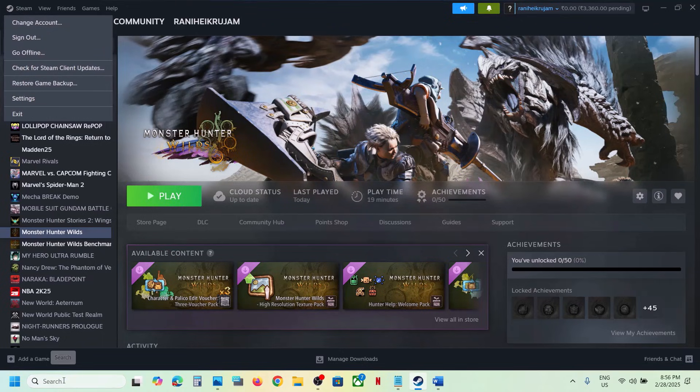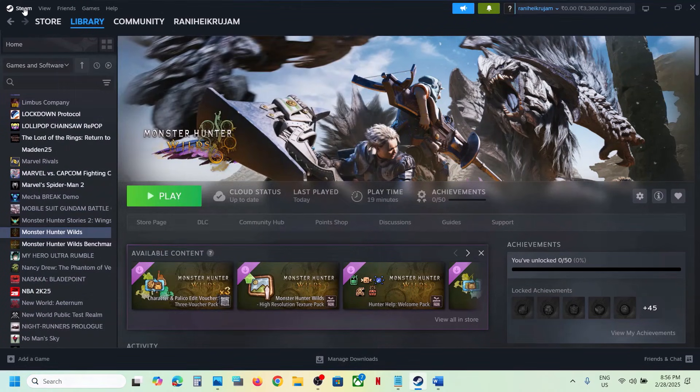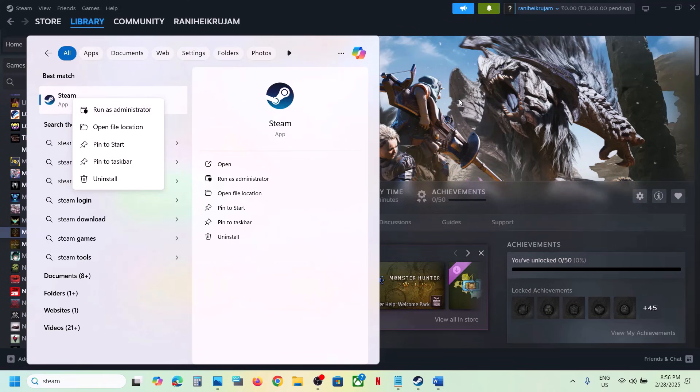Once Steam is closed, launch Steam once again and check. If that does not work, run Steam as administrator. Close Steam, then type Steam in the Windows search box, right-click on Steam, and click on Run as Administrator, then check.